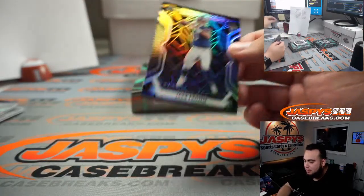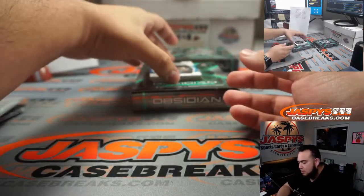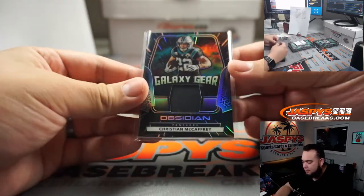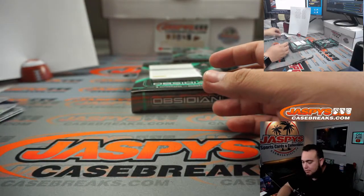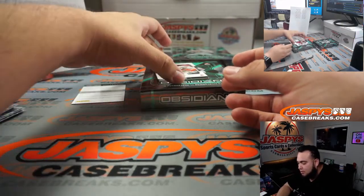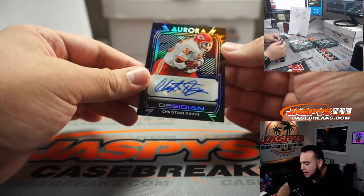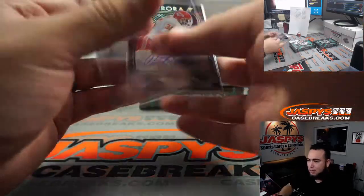We got Jake Fromm — AFC East. A little CMC Galaxy Gear — NFC South, out of 75. We got another redemption, and we got Christian Okoye — the Nigerian Nightmare — 92 out of 100. Kansas City Chiefs, another one for the AFC West.